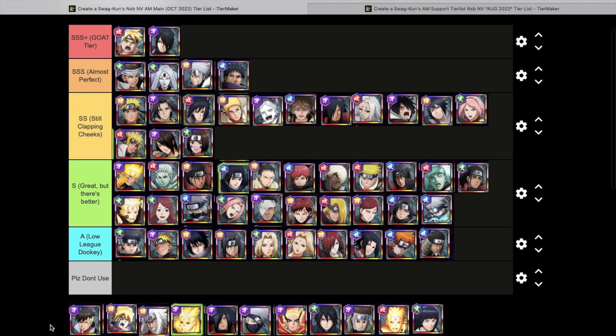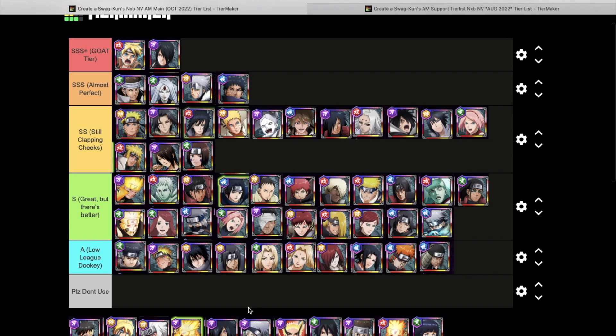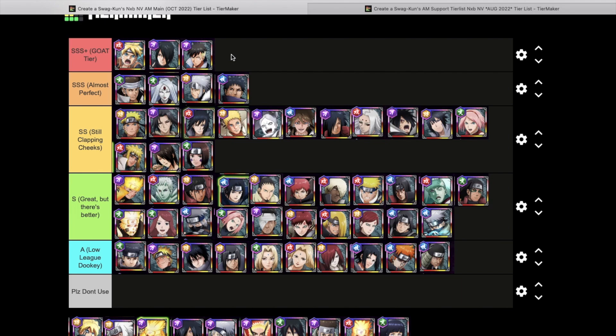Now let's get into the new shinobis dropped since the fifth anniversary. First up is Kawaki — throwing him straight into Goat Tier. He has revive cancel, evasion, a lot of AOE with his old and new limit break, he can easily escape the magnet traps that are always in everyone's base, and he has a beautiful final four entry. An amazing main for sure — he belongs in Goat Tier.